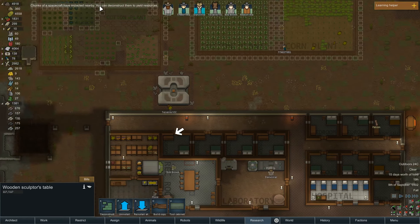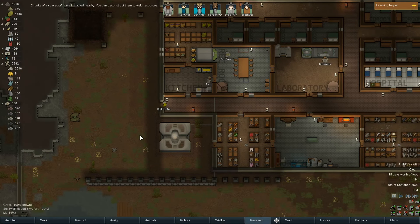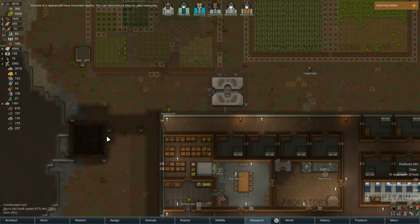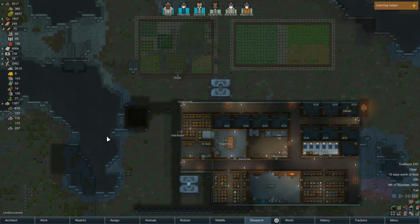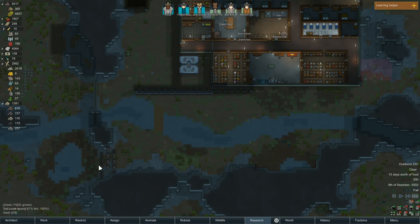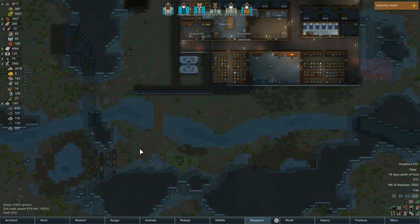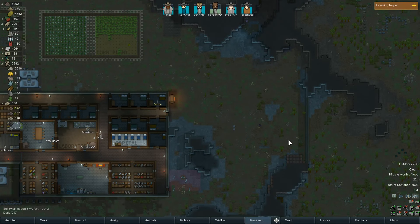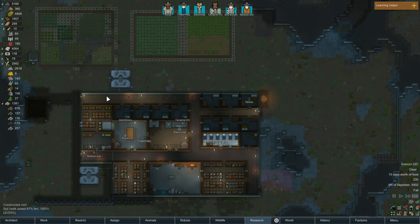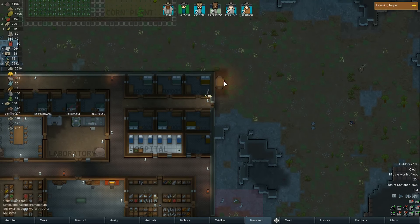Chunks of a spacecraft nearby — that's at least some components. We've been really lucky with how things have laid out. We've got a good little kill box, and we actually haven't had to use it because our traps and IEDs are taking care of everything. We've got a nice defensive position. Once we get a little more limestone, I think we'll insulate the base by putting a second wall around it. We probably need to move this though — we just need to move it one step over.